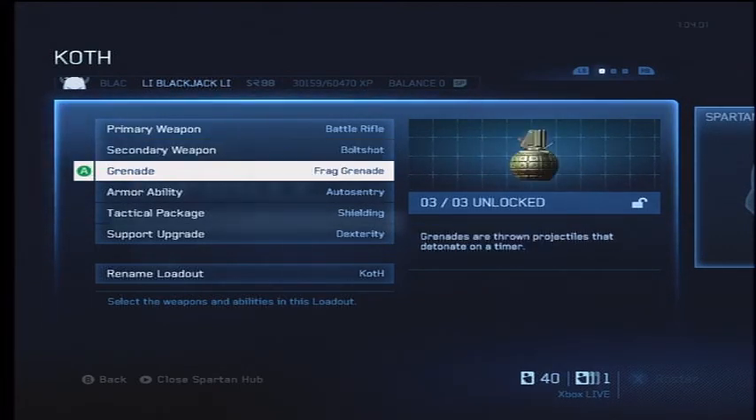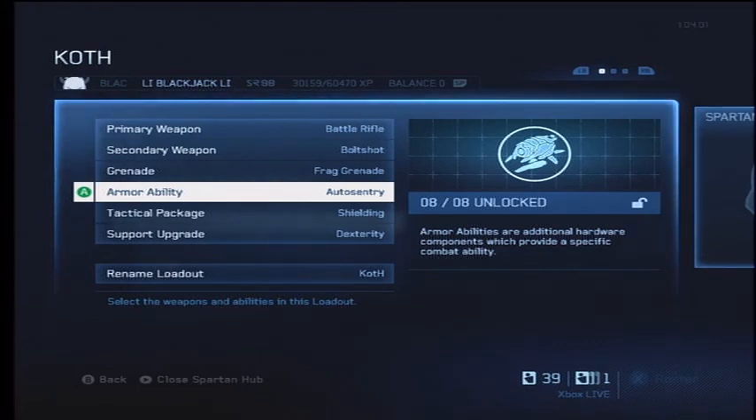The grenade will be a frag grenade, which is great because there's a lot of walls and different angles to bounce these grenades off of on Complex, and they're also a little bit more powerful than any of the other grenades. His armor ability will be Auto Sentry, which is not something I use a lot, but as you'll see in the gameplay, he manages to use it very well. It's a lot about placement so that the sentry doesn't get destroyed and that it can help you get kills or weaken opposing players.